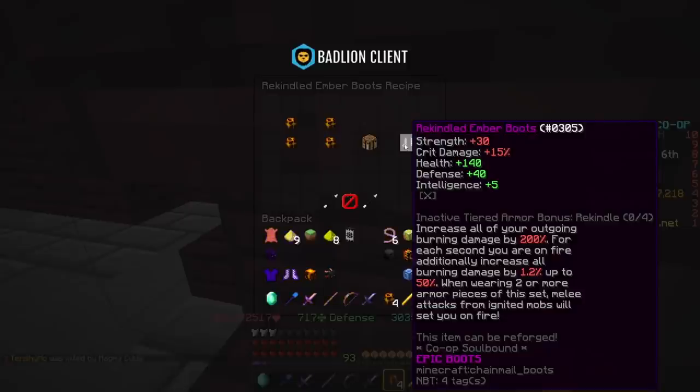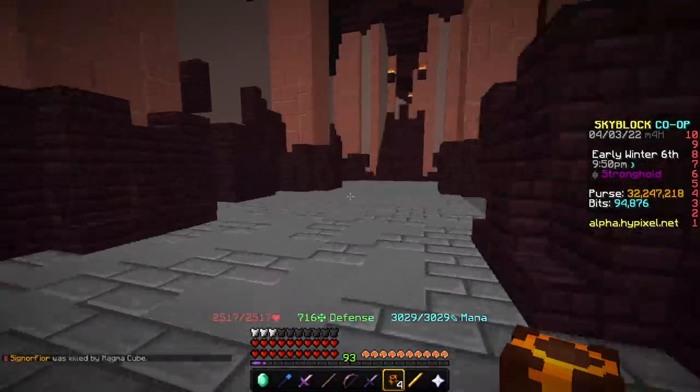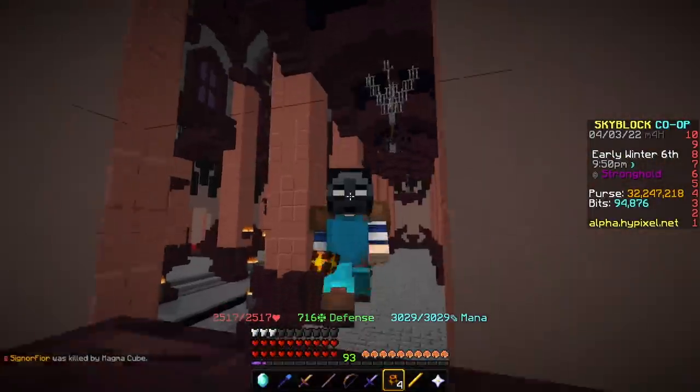First, it has a tiered Ember Armor bonus of Rekindled. It says: increase all your outgoing burning damage by 200%. For each second you are on fire, additionally increase all burning damage by 1.2%, up to 50%. The more pieces you have on, the higher it scales.